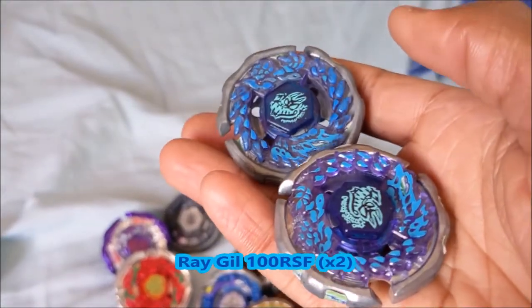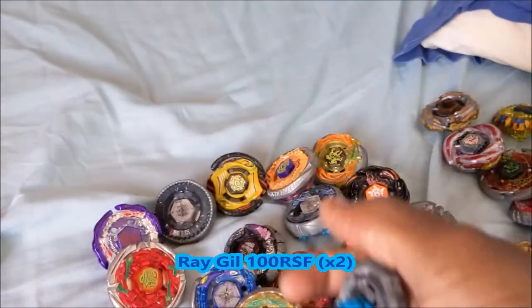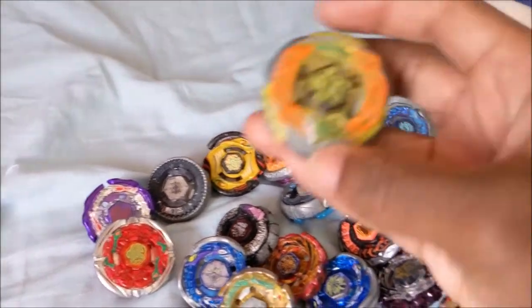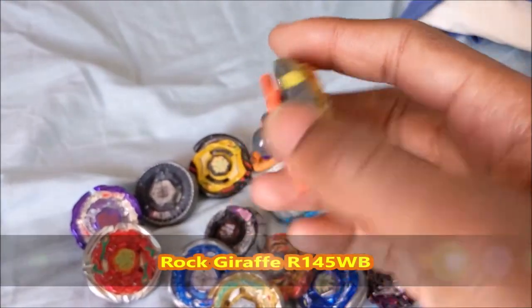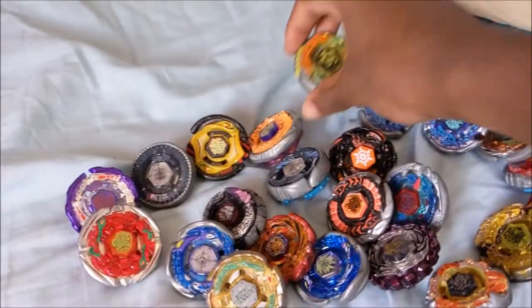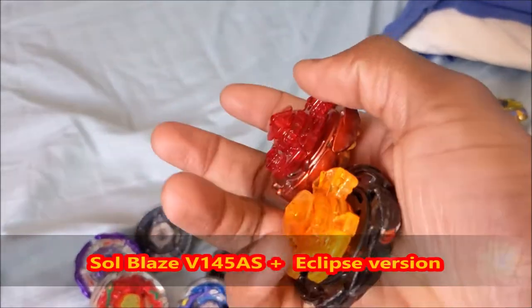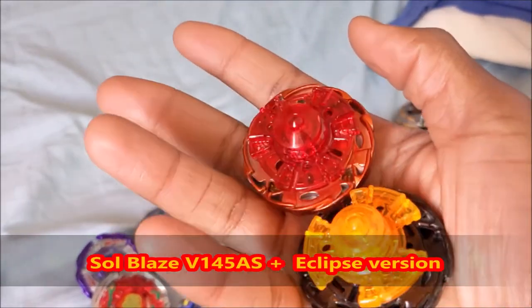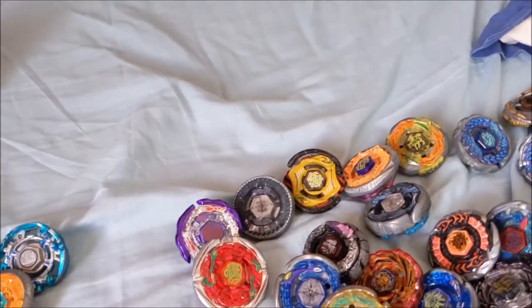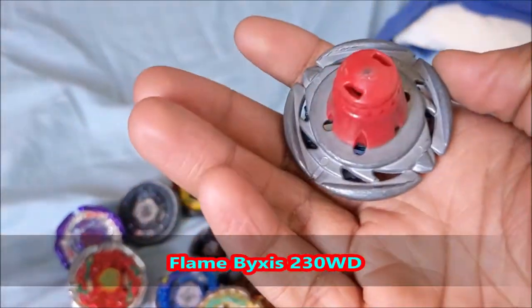I have my pairs of Ray Gales, both Hasbros, 100RSF. This RSF is pretty worn out. I was young when I got it. Then we have Rock Giraffe — which belonged to my little sister but she doesn't really play it — R-145WB. We have my two limited edition Soulblaze, Varya 105AS. The black one is actually heavier on the fusion wheel, so you may want to use that. We have Flame Bixis 230WD.